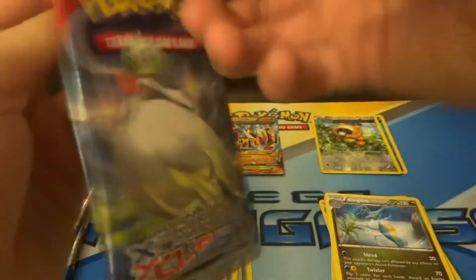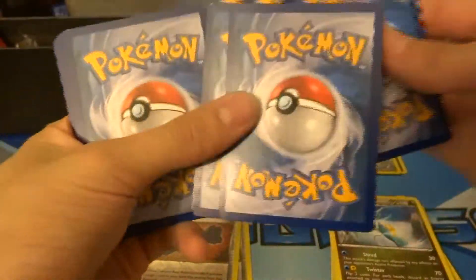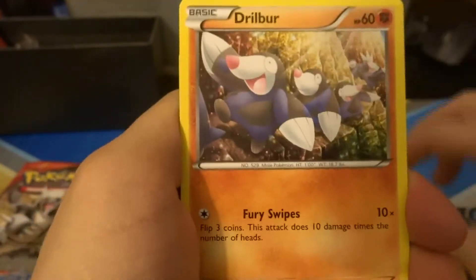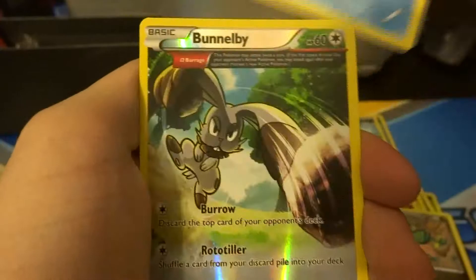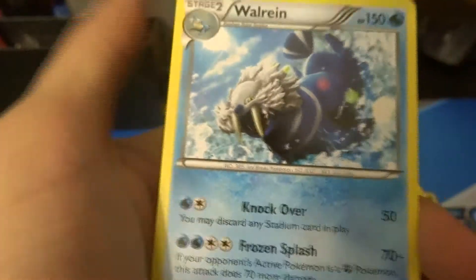Mega Gardevoir again — let's see if she can bring us luck this time. Tangela, Treecko, Honedge, Metang, Drapion, Linoone, Vibrava, Gorebyss, a Bunnelby reverse with Ancient Traits — these look really nice in reverse — and a Warlord regular rare.